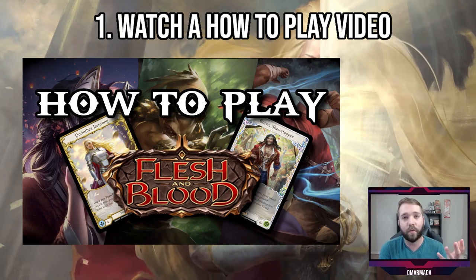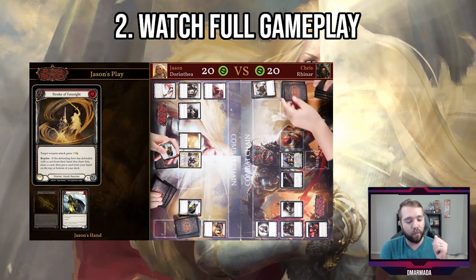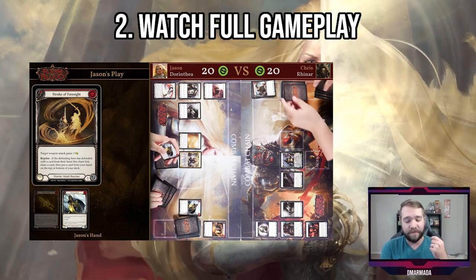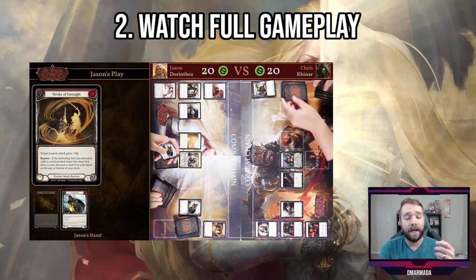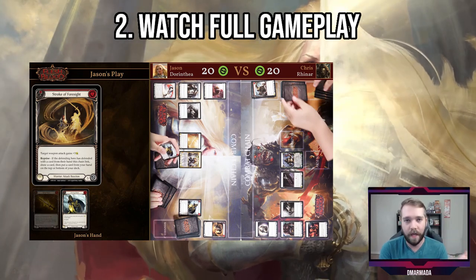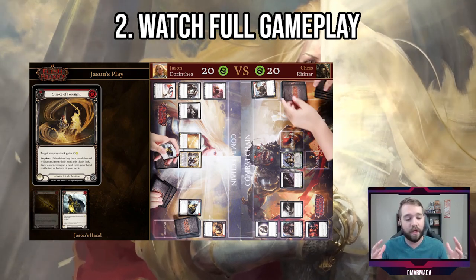Number two: you should watch actual gameplay of the game being played. This is an absolutely great way to see if you like the gameplay loop of Flesh and Blood — if you like drawing up at the end of your turn, starting your turn with a plan, executing that plan, and pivoting off what your opponent does. By watching gameplay you can experience what different formats look like. For me, I really enjoy the Blitz format, which is a more compact format, and we'll talk about those later.